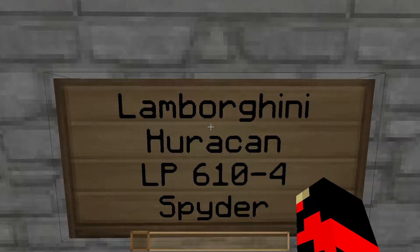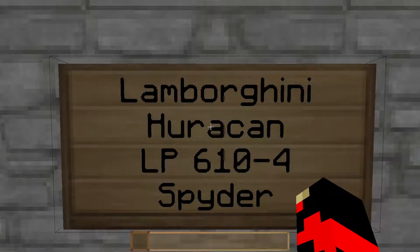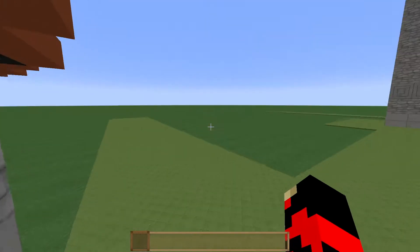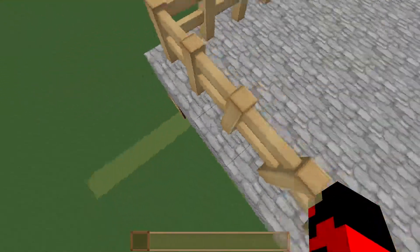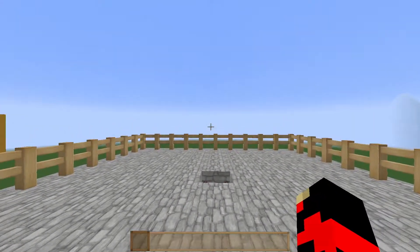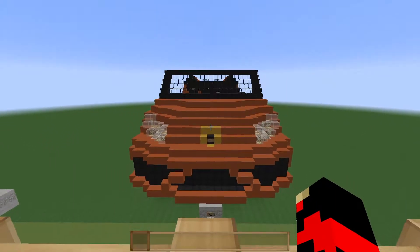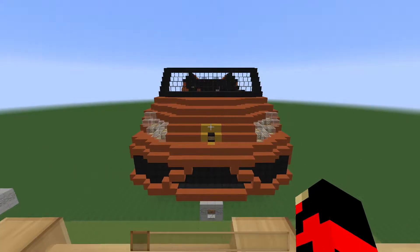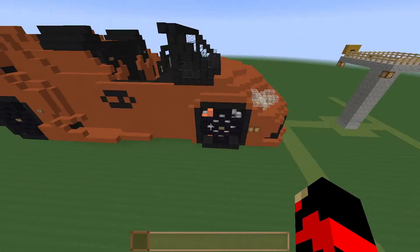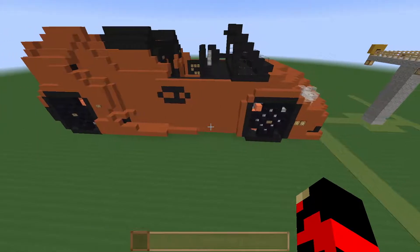...you wanted a big huge one — well I won't be showing a tutorial on how to do this, but I can show you what it looks like. I built a version — I'll face backwards so you can't see it until now. There we go — I built this big huge model of the Lamborghini Huracán Spider.